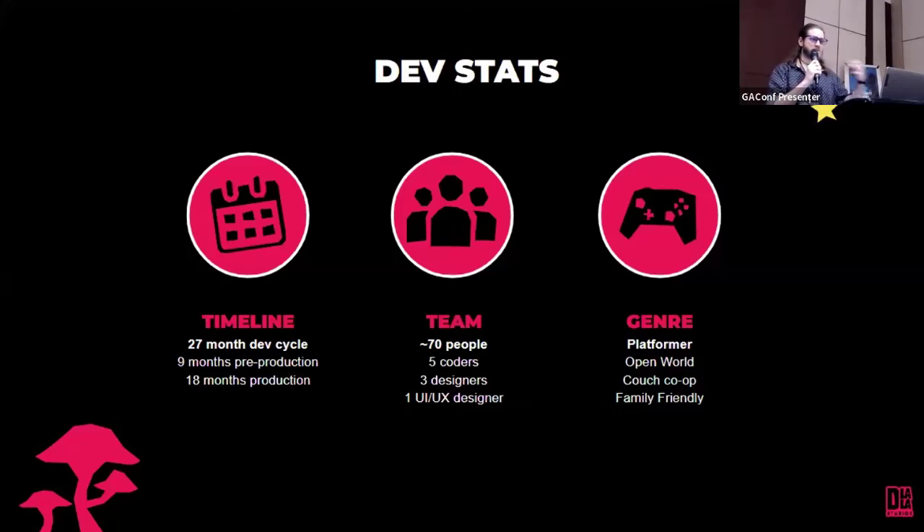It was quite an ambitious timeline — 27 months dev cycle. It was a pretty big team, many of whom were artists and animators. In key design roles, quite a small number: only three designers, five coders, one person doing UI and UX. It was an open world game, a platformer, couch co-op, and we were aiming at family-friendly.